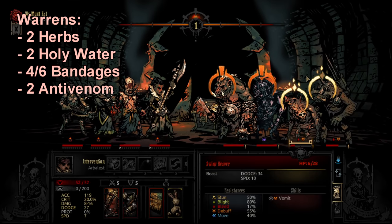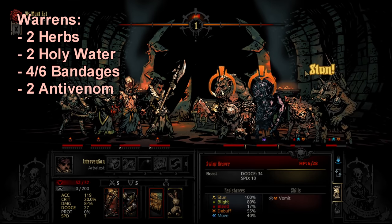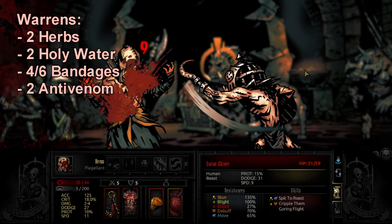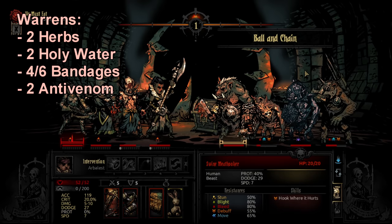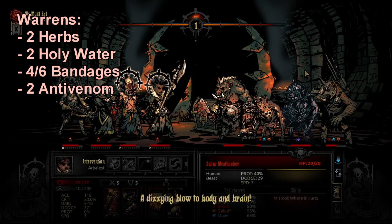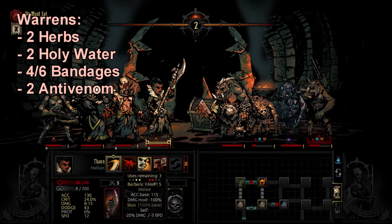I take two holy waters to the Warrens because you sometimes run into bone piles that can give you money, so that's usually worth it. You can also use holy water to block the bleed or blight coming from enemies, which is understandable.